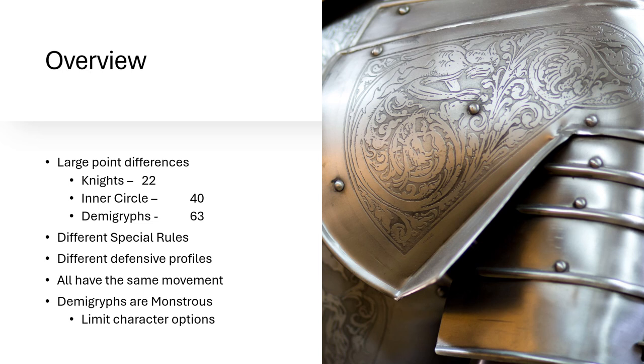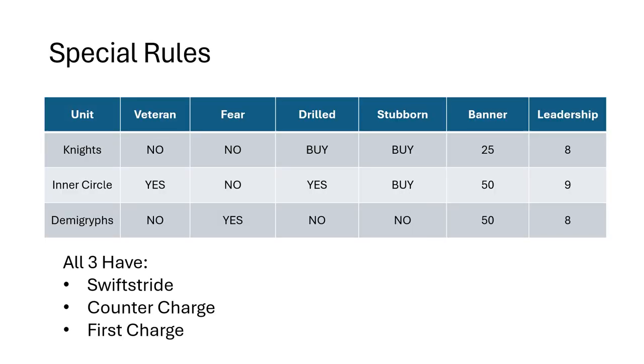All of them do have different special rules and different defensive profiles. They all have the same movement, and the Demigriffs are monstrous cavalry, so it limits what characters you can put in with them. Otherwise, the others are just your standard heavy cavalry. Your standard knights don't really come with much in the way of special rules. They just have Swift Stride, Counter Charge, and First Charge. You can buy Drilled, you can buy Stubborn — each a point per model. In all of my math, I just assumed I was buying Drilled.